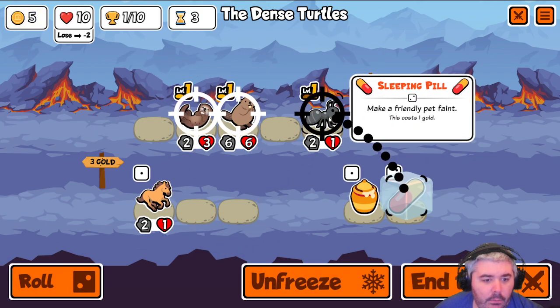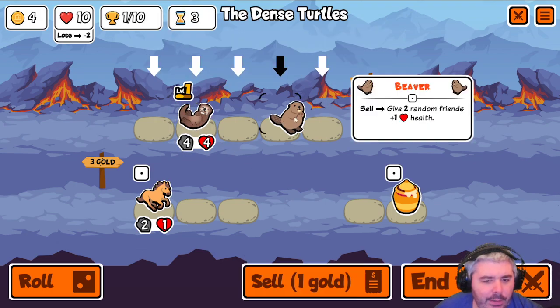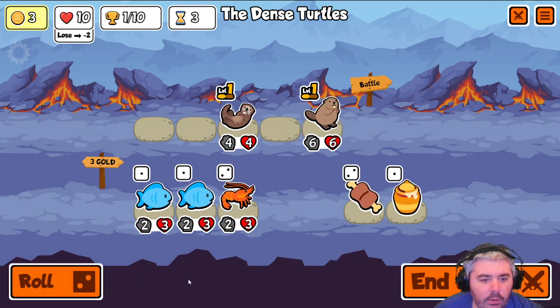Bit the ant, and we'll pill the ant. Okay, hitting the otter's fine. We're still focusing the stats on two units. Give a roll.